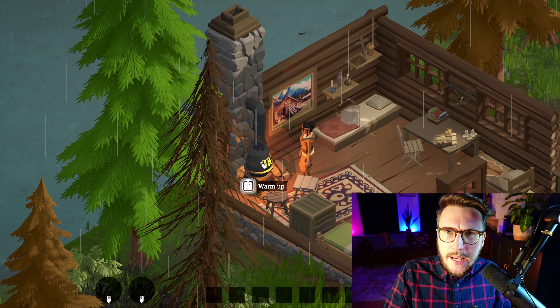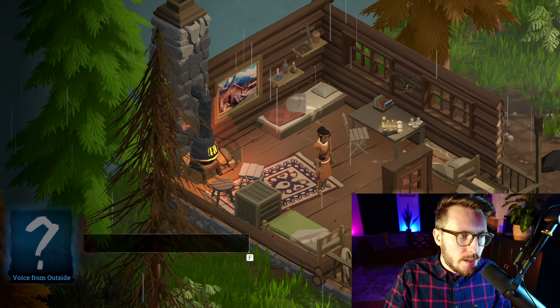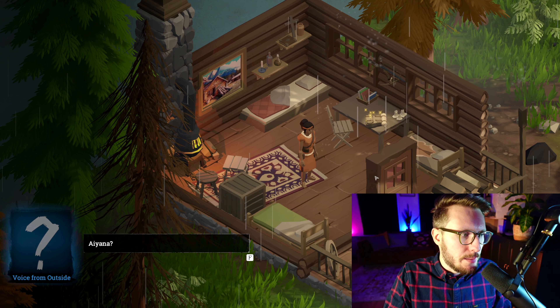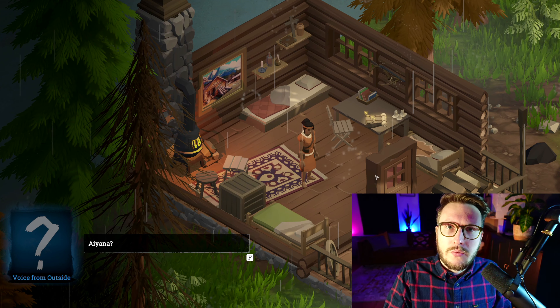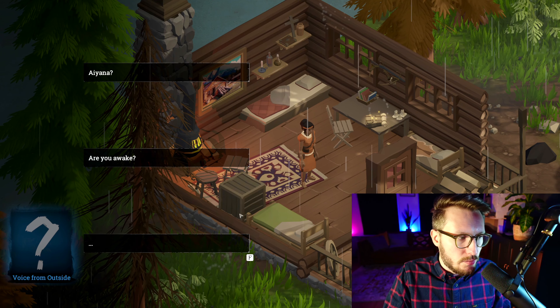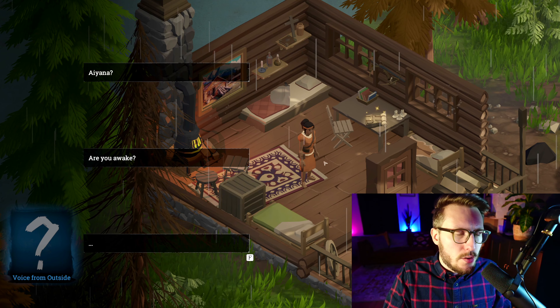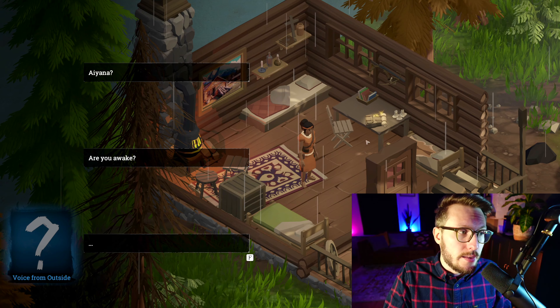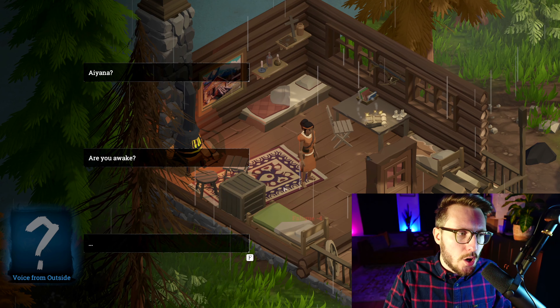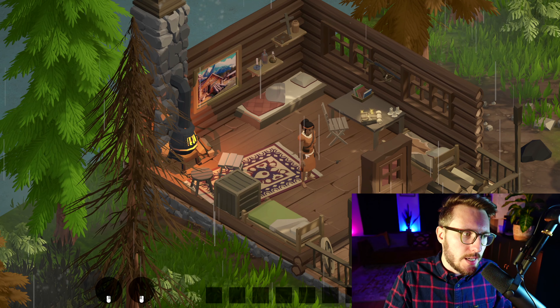We teach the player here, without explicitly saying so, that some interactables require time. Moving further into the cabin, we get called from outside for our first dialogue. It's not a complex dialogue with options — but it reminds us of the character we're playing as, Ayana, in case players didn't read it in the opening section of the game.